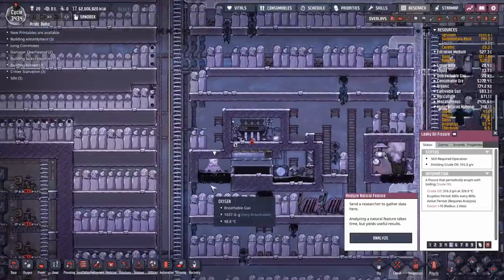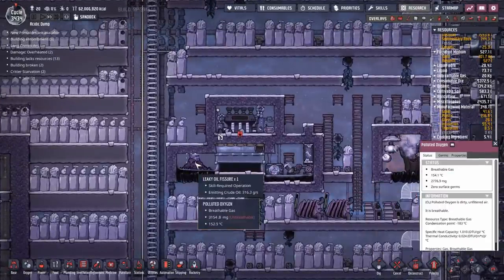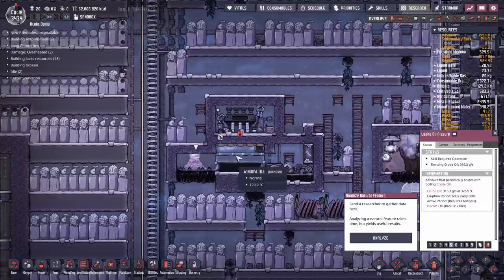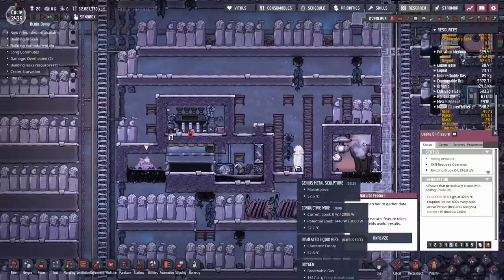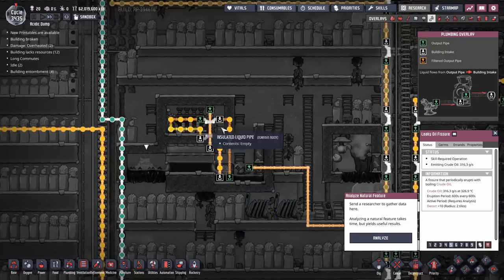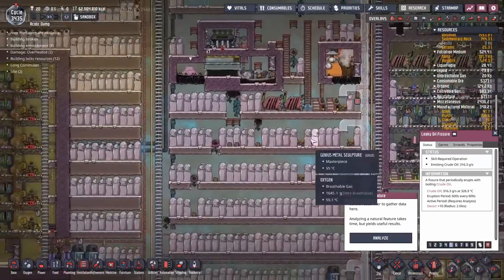There's a leaky oil fissure — it's very rare anyone bothers to tame these. It comes out at 326 degrees, but you roll it down through here, the diamond window tiles soak up a bunch of the heat, which gets transferred to the steam. The steam goes through the steam turbine and pops out the other end nice and chill. There's a thermoregulator down there that cools down the steam turbine, and then the crude oil is dumped with the rest to be turned into petroleum in the petroleum boiler.